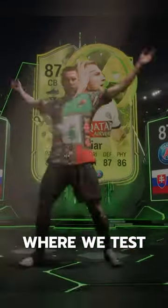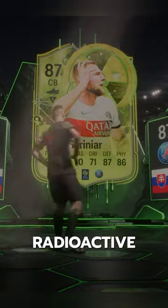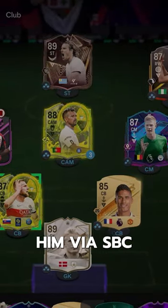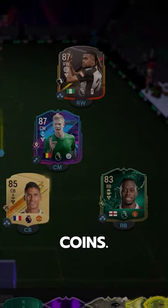Welcome to Baller or Bust, where we test FIFA cards so you don't have to. Radioactive Skriniar. We acquired him via SBC for 164,000 coins.